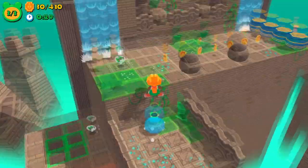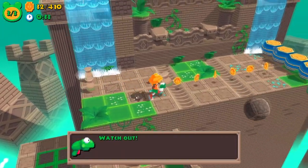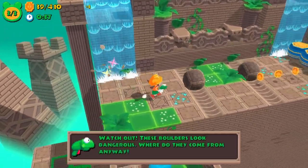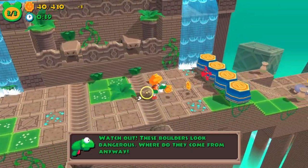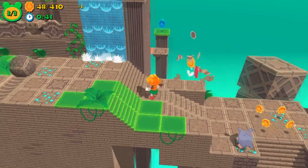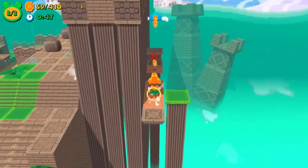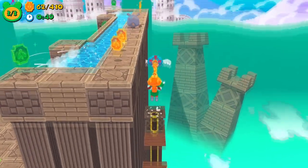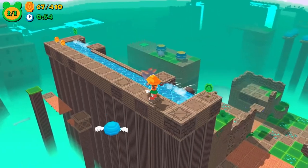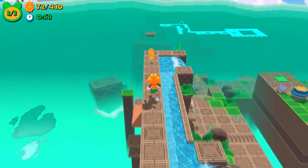Even though the controls are solid most of the time, there is still some jank and stickiness that can lead to some unfortunate deaths. These issues are compounded in some levels by noticeable slowdown, especially when more enemies and obstacles are on screen. Fortunately, the camera controls are fairly reliable, and the simplicity of the visuals does a good job of recalling the past while also making it easy to identify everything Renata can pick up and everywhere she can explore.